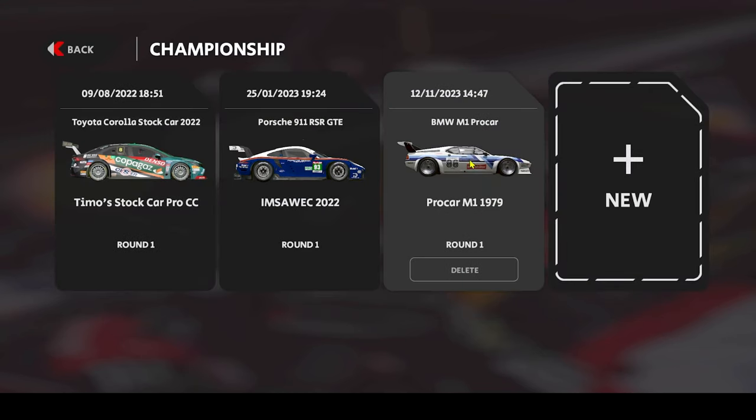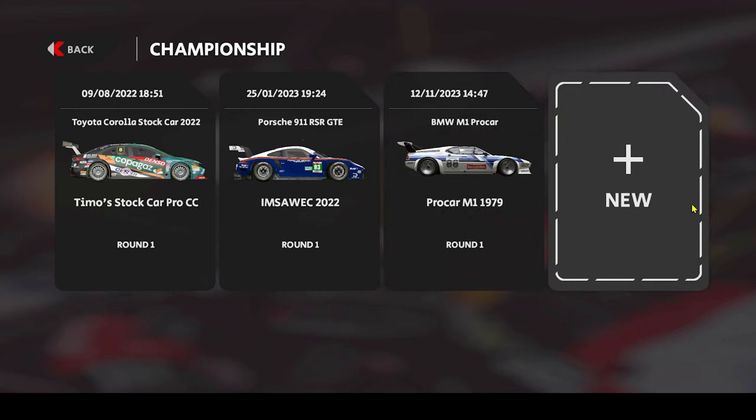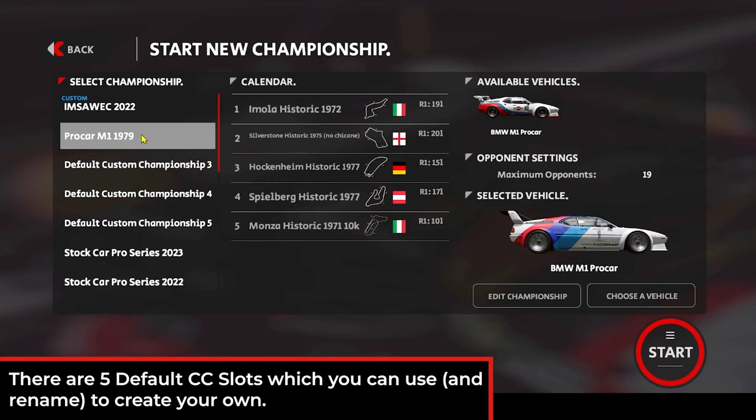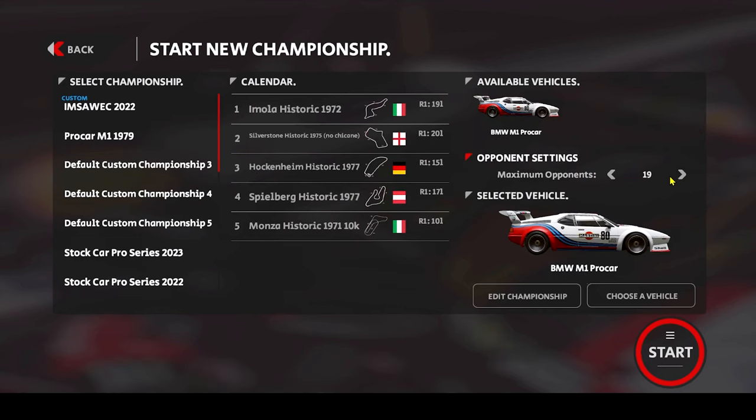So that was my dummy, but now we're going to do it from scratch. Let's hit new. That's it - the Procar M1 1979 custom championship. Maximum opponents is set to 19, like in real life, meaning that I will have to exclude some drivers from my custom AI. I will show that a bit later.